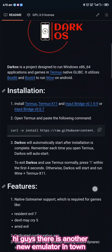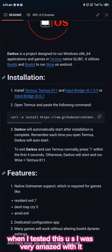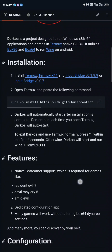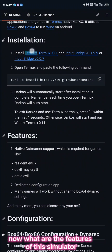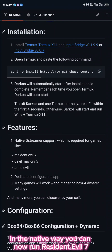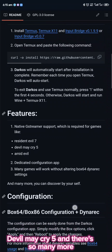Hi guys. There is another new emulator in town which is Dark OS. When I tested this OS, I was very amazed with the work it gives out, with the performance. Now, what are the features of this emulator? In the native way, you can now run Resident Evil 7, Devil May Cry 5, and so many more.